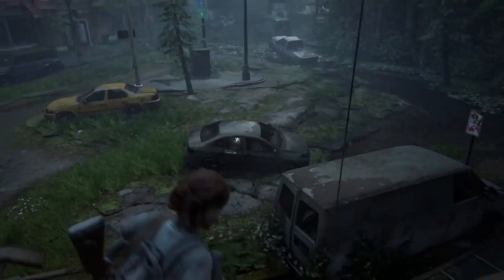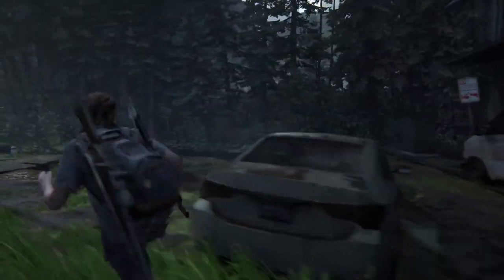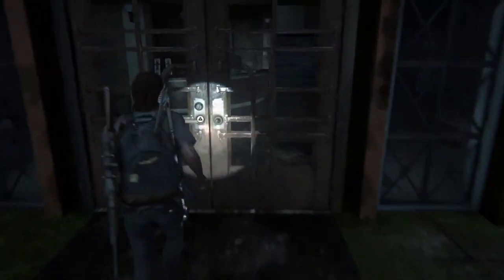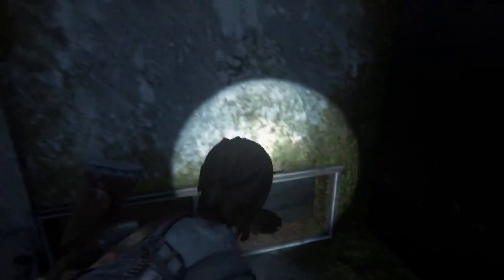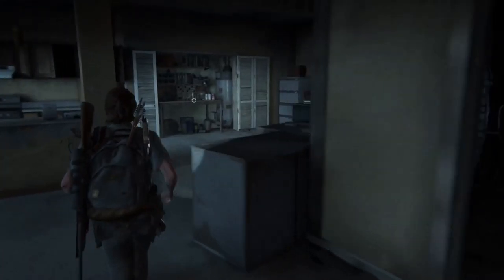Towards the end of this chapter you're going to be in the Seraphite segment and you'll be in this area with quite a lot of buildings. The workbench is in an apartment building — you'll notice it because there's a big brown door and a truck outside. If you interact with the door you can't get in, so instead head to the right and you'll notice a window you can climb through. You'll be in the laundry room. Head upstairs and as soon as you get to the top, go right — the crafting bench is right in front of you.